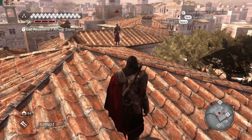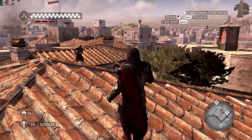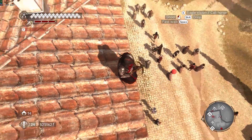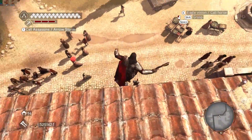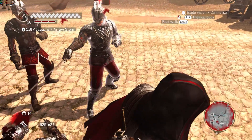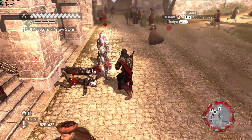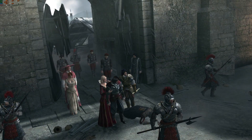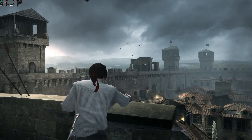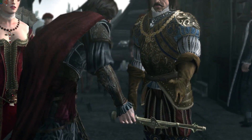The game features impressive architecture and a good layout. It's a good game for the Colosseum setting. Characters include Leonardo Da Vinci, Niccolo, and the Borgia Family. The game features a Notoriety System.